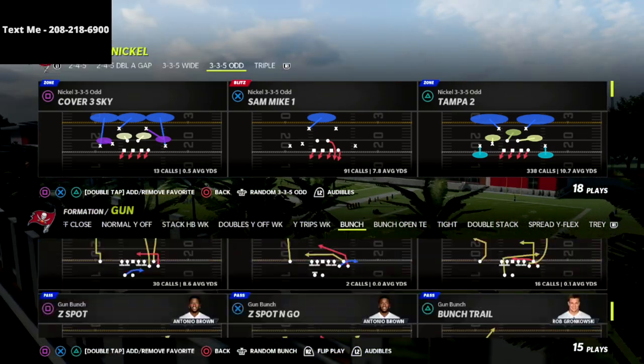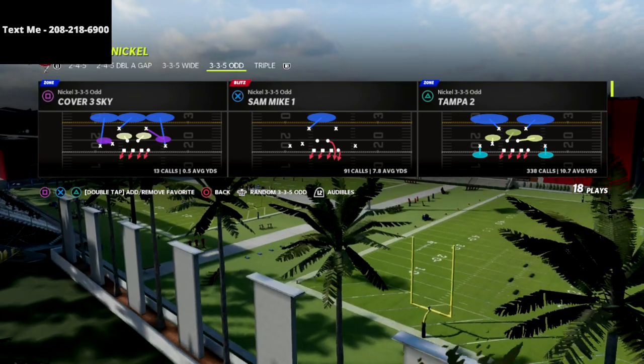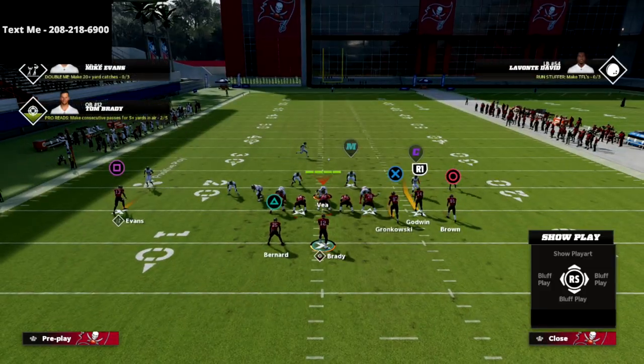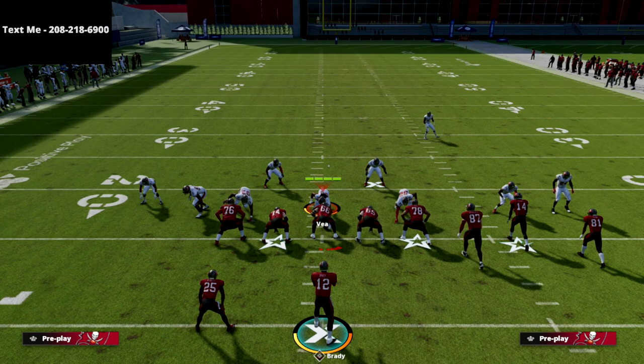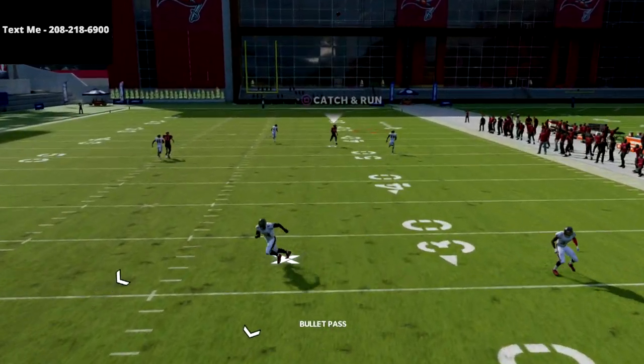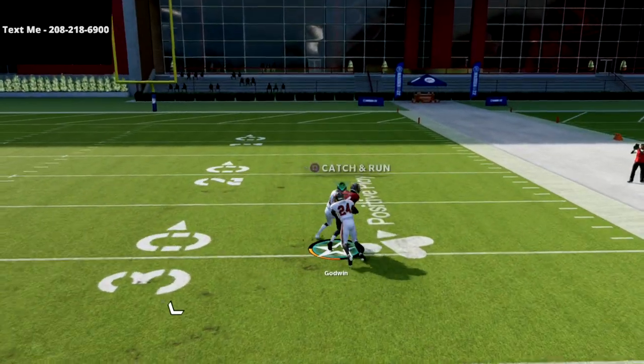We're going to go over the play 'Clear Out FLN.' This is one of my favorite plays. Coming out against cover three, you literally don't have to do anything. If they press their cover three like this, what you're going to notice is the R1 receiver is going to get wide open.